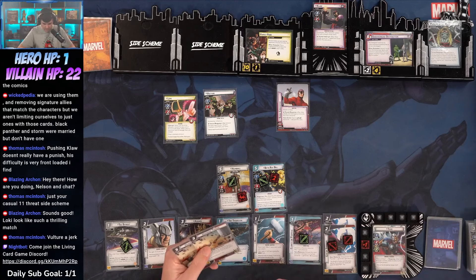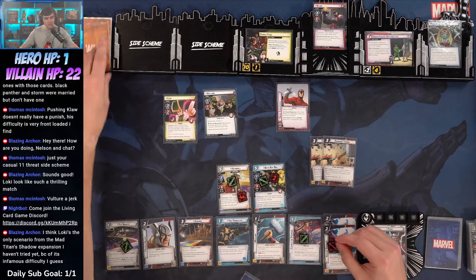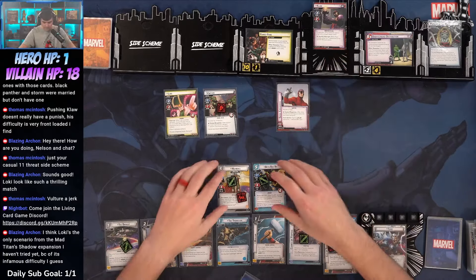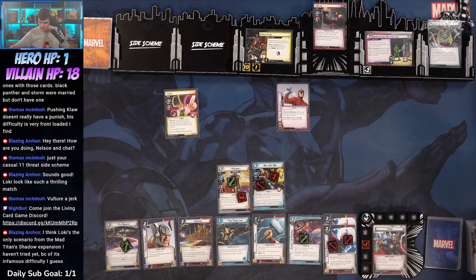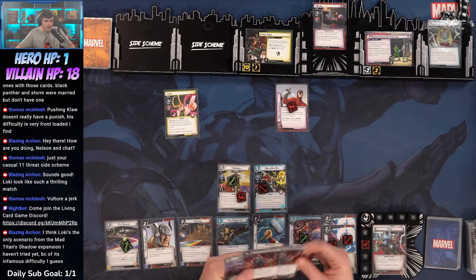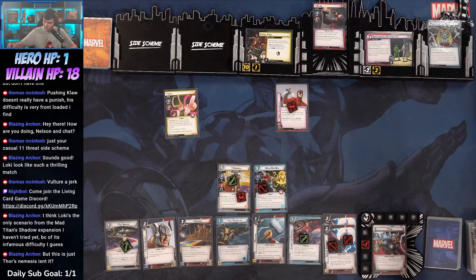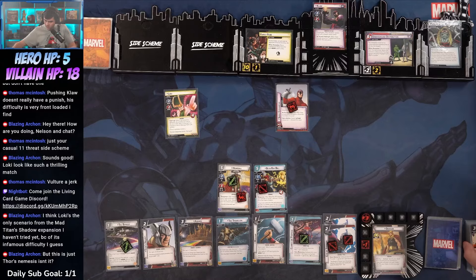Let's go with a Defender of the Nine Realms to play a Lightning Strike — one, two, three, four. Loki's interrupt — it is a treachery so he's going to stay. We've got four and four — one, two, three, four. Beta Ray Bill is going to take Vulture out, take this down two.